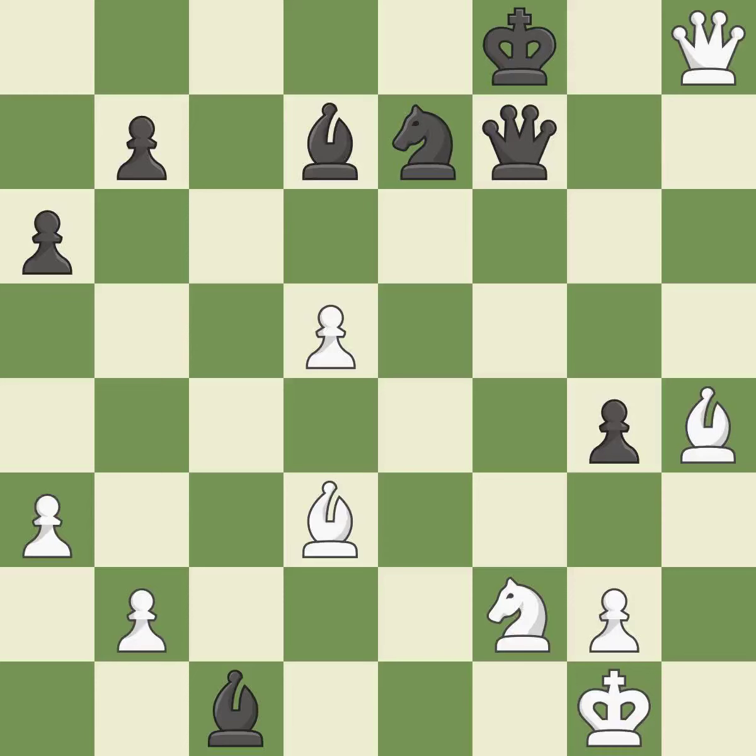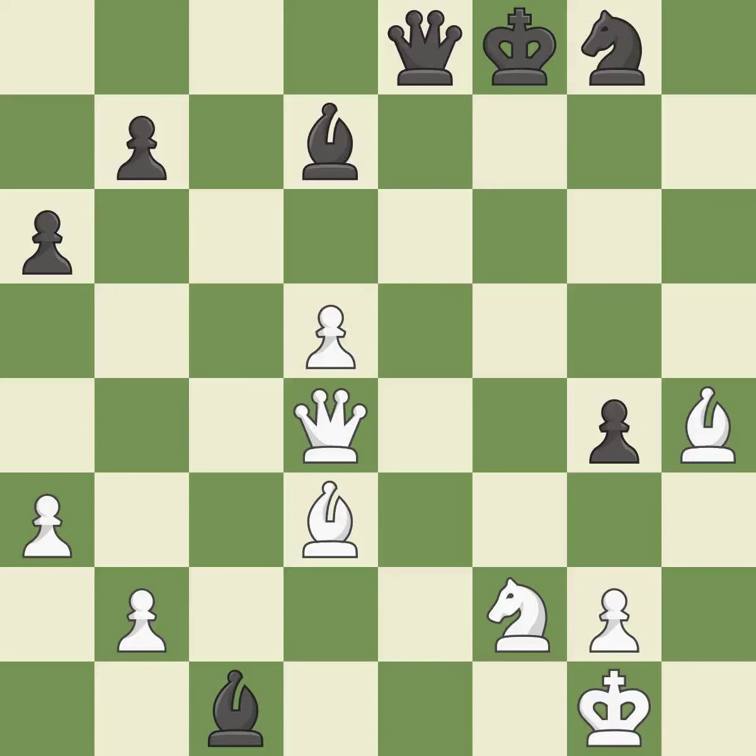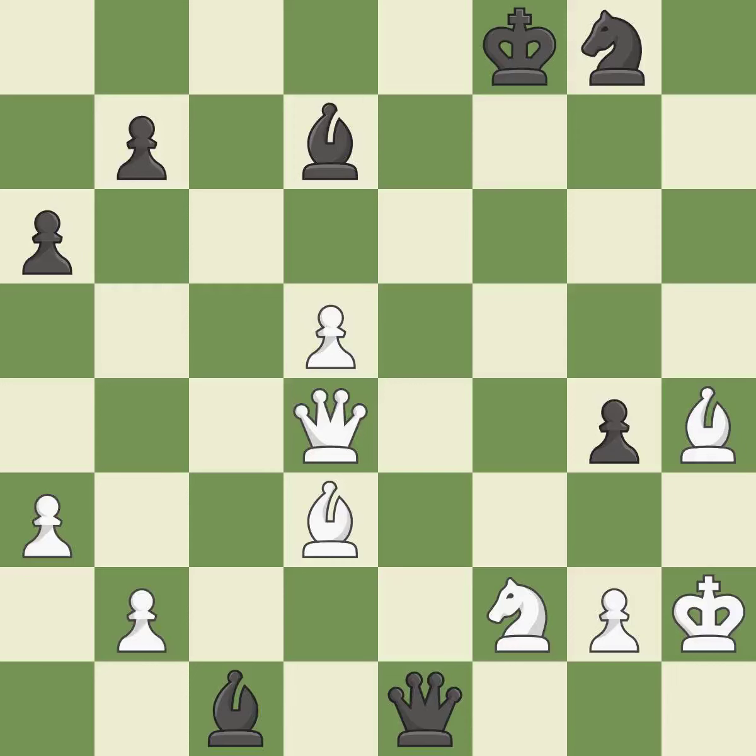This defends a pawn that was under attack and had no defenders. This is the only good move. This prevents the opponent from being able to win a pawn — it is a great move. This blocks the check from an opposing queen — it is best. This misses an opportunity to win a tempo by threatening a bishop — it is a mistake. This misses a better way to offer an equal trade of pieces — it is a mistake. This threatens to fork pieces. This allows the opponent to pin a knight — it is an inaccuracy. This defends a vulnerable pawn by pinning one of its attackers — it is best. This steps away from the checking queen — it is best.